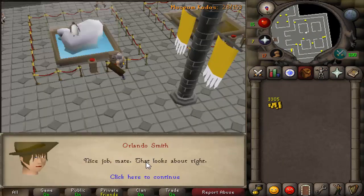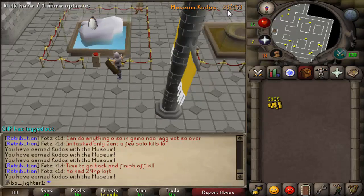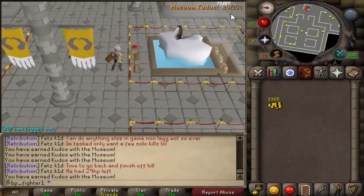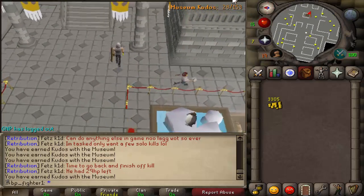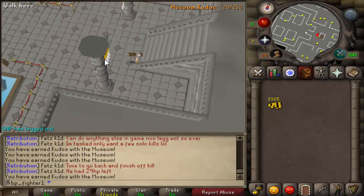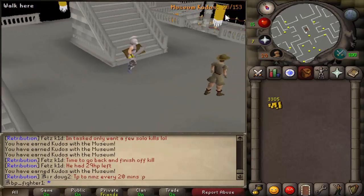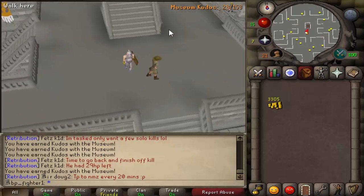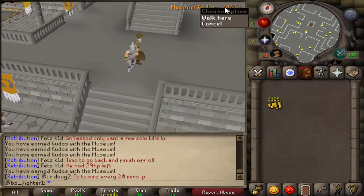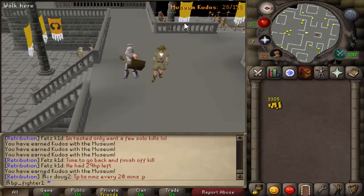Okay guys, I'm going to do the last one, and look at this. After all, you will have 28 museum kudos. When you've got 28 of them, you're fine. If you still don't have 28, that means you skipped one or multiple, because one of those plaques gives you two kudos. So if you forgot one, that means you got 26 points. If you forgot two, that means you have 24, et cetera.